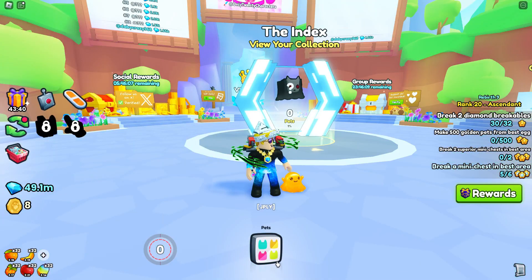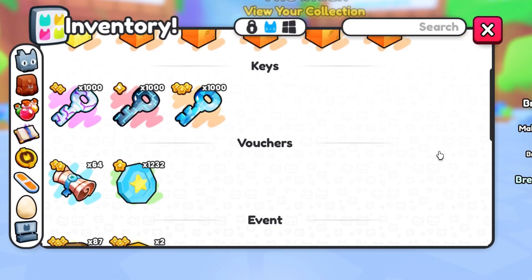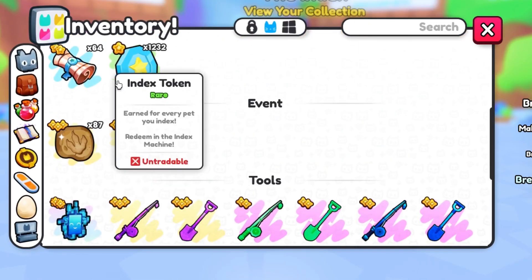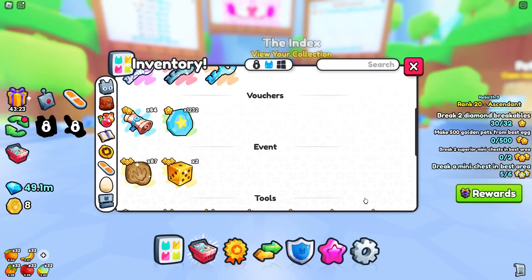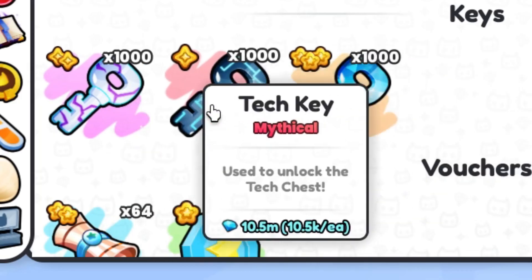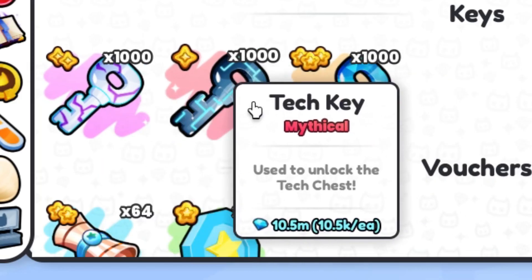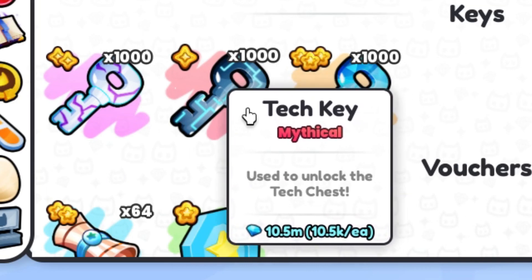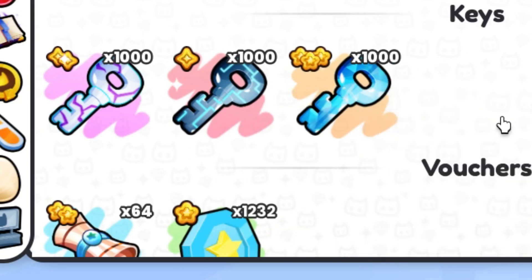Before I get to using the keys, I've gone ahead and completely emptied my inventory. I have all these boxes and keys which I cannot put in my inventory since they're untradeable. Here they are - the 1,000 keys: 1,000 Crystal keys worth 21 million, 10.5 million worth of Tech keys, and 7.66 million worth of Crystal keys.